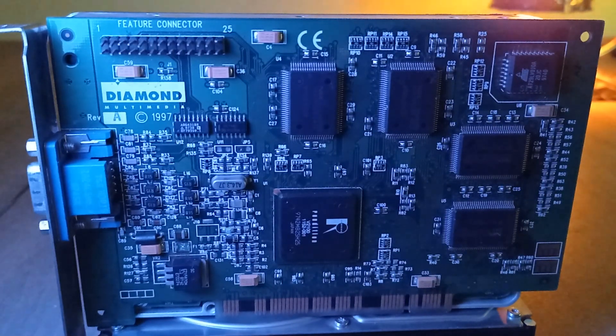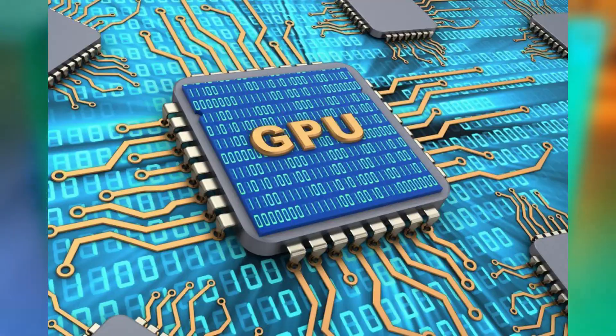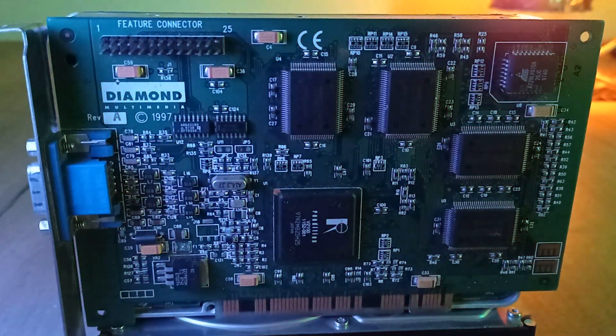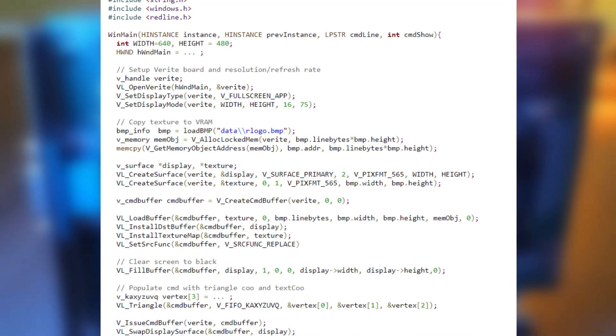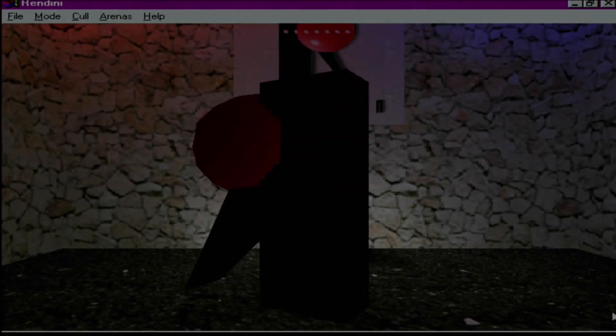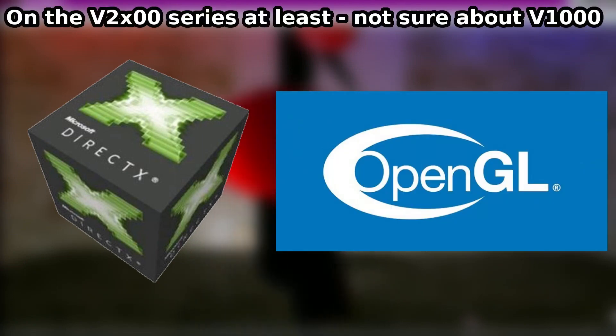In hindsight, this is interesting because it made the Verite the first true graphics processing unit — or GPU — for the PC as we would recognise it today. In fact, the API created for Rendition — R-Redline for Windows and Speedy 3D for DOS — is very similar to the Vulkan API we use today. The Verite was also designed from the ground up to be compatible with other APIs like Microsoft's Direct3D, and it even had good OpenGL support after a while.